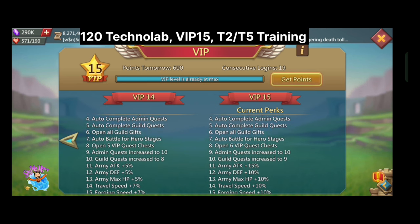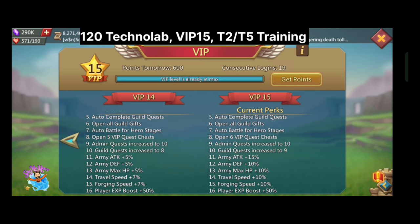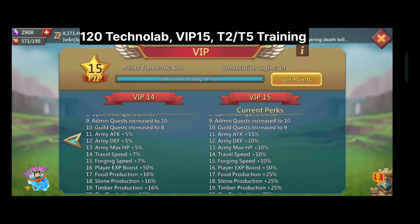Also, the benefit of VIP level 15 is that I will get an extra 25% resource production of each type of resource. Also, the number of admin quests and guild quests are increased, so that will also be profitable.